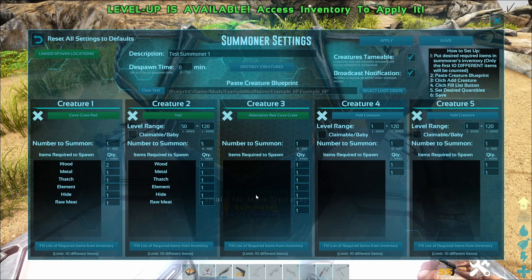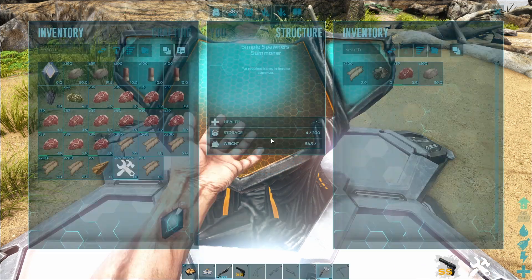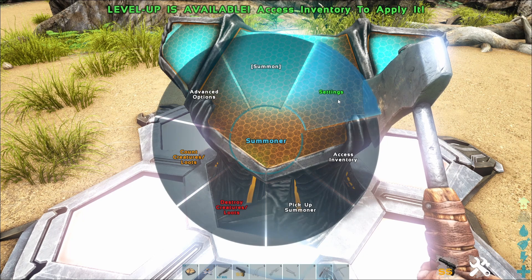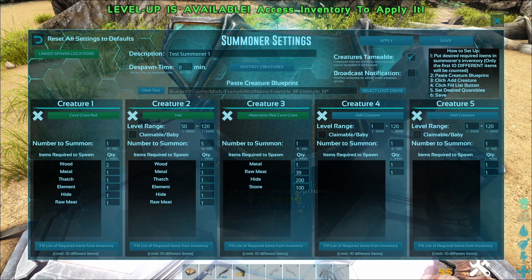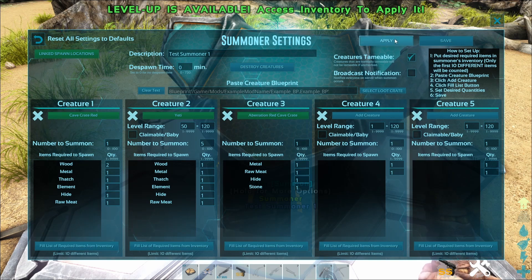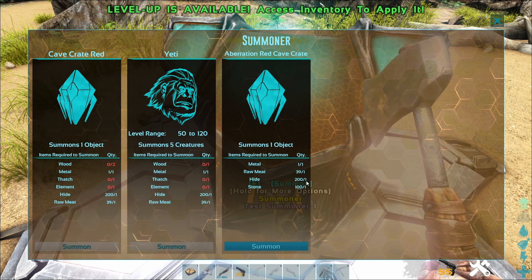Down here is 'Fill List of Required Items from Inventory.' This is where you set up what specific items are required to summon. To do that, first put the items into the summoner's inventory. Let's say somebody needs some hide, metal, meat, and stone. Once you have those in there, go to Settings and hit 'Fill List of Required Items from Inventory' — that takes everything in the inventory and makes it a requirement. The nice thing is you can change the amounts. Let's say just one of each is required to summon the Red Cave Crate. Hit Apply and Save.